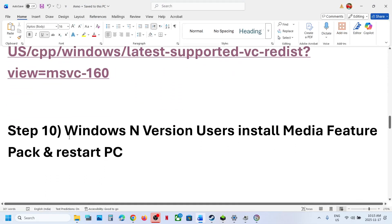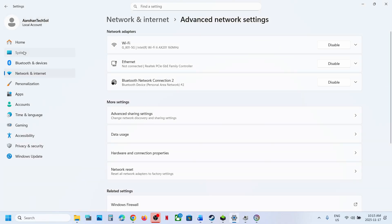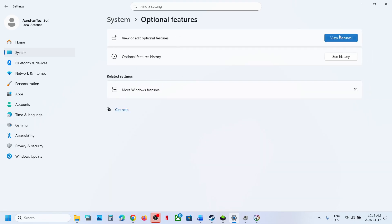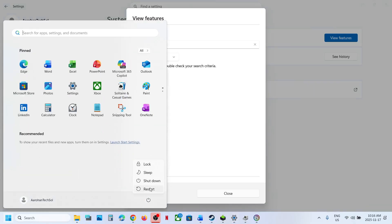Still not working? If you have Windows 10 N or Windows 11 N edition, install the Media Feature Pack. Open Windows Settings, go to System, scroll down to Optional Features, click Add a Feature, and type 'Media Feature Pack'. If you see it listed, check the box and install it. After installation is complete, restart your computer and launch the game.